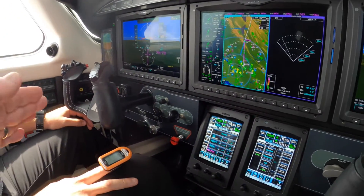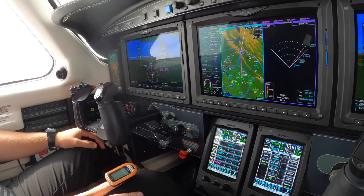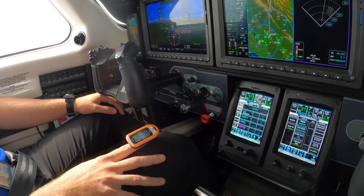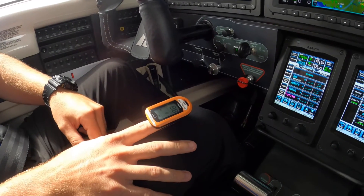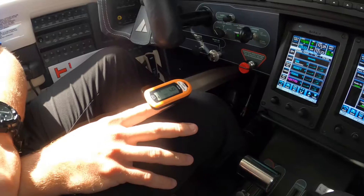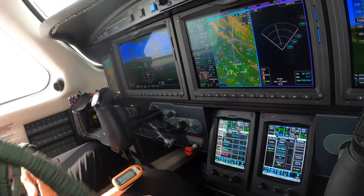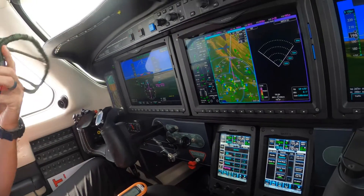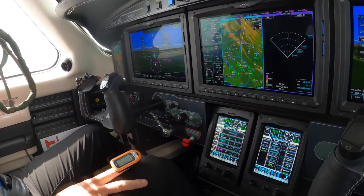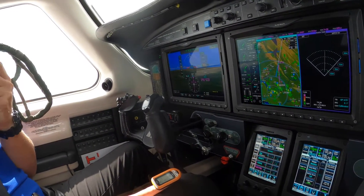If you had a depressurization, the first thing you would do is reach around and bring out the mask. You're below 90 — I'm going to pull the mask out for you. It just pulls right out here. Now I'm going to advise you to just put this on your face and take about three deep breaths through your nose. I wouldn't even move the mic, but go ahead.